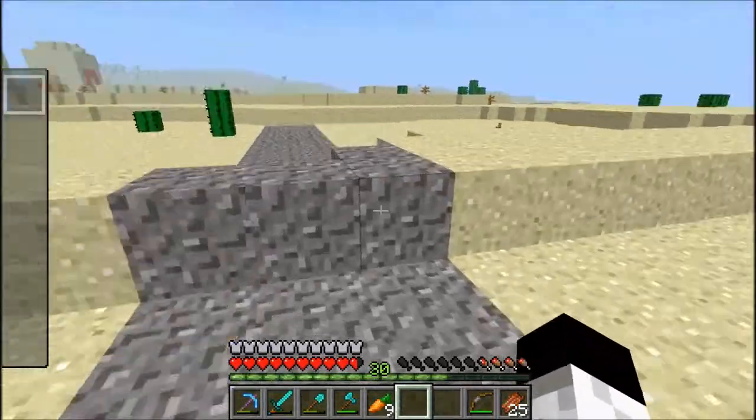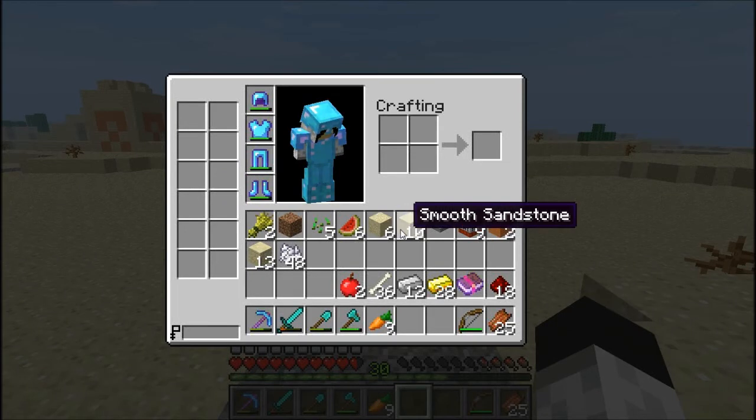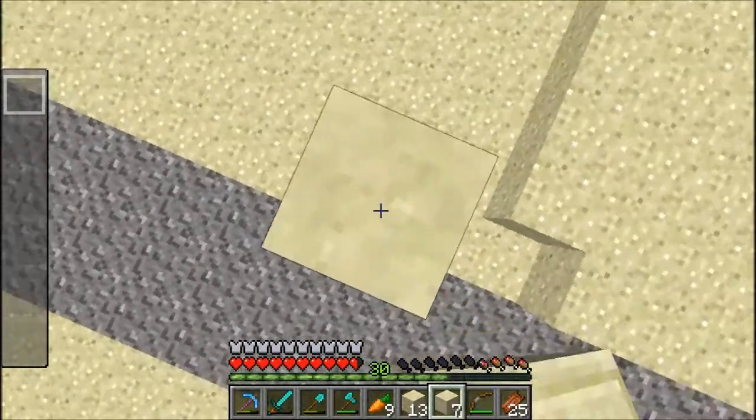This looks like I was made for something. I'll build it right here. Let's go grab some sandstone — it's my sandstone. Let's build a little bit of a thing over here.